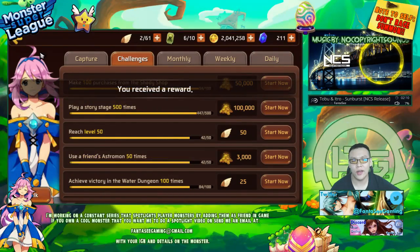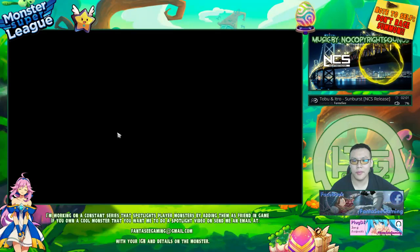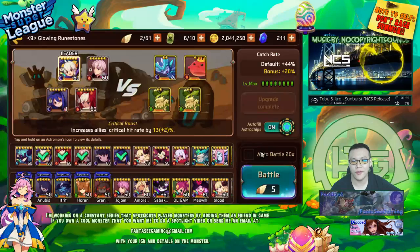Oh, I got 100 extra astro gems — that's really nice. I wanted to six-star her because the double exp and gold event is up right now, so I'm gonna be farming as much as possible during the event, just trying to get her level as high as possible.